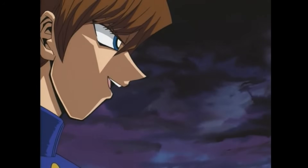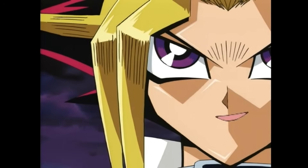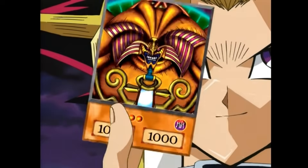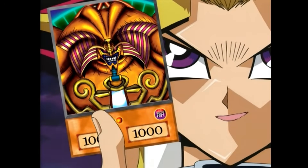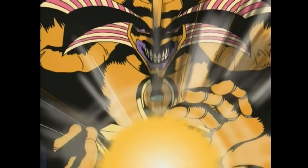Kaiba demands Yugi draw his last card, but Yugi declares that his grandpa's deck has no pathetic cards — it contains the unstoppable Exodia. Kaiba cries 'Impossible!' as through Exodia's might, one of the most unique and powerful effects in the entire Yu-Gi-Oh! game occurred: Exodia wins the duel. 'Exodia! Obliterate!'